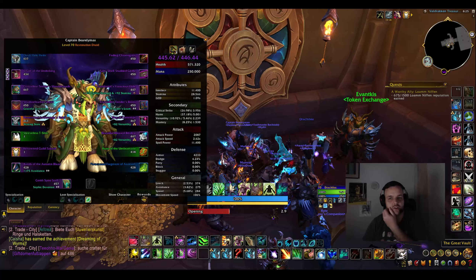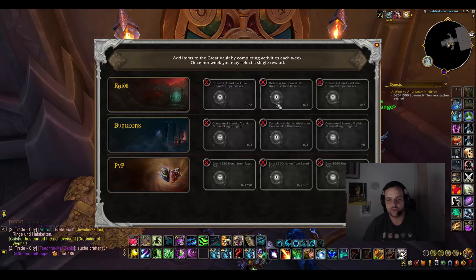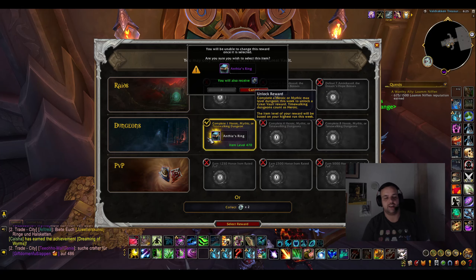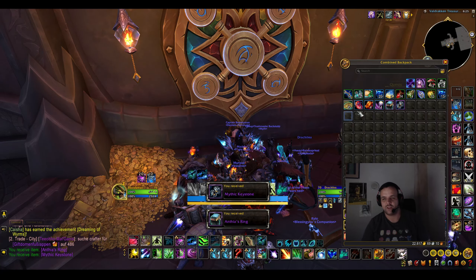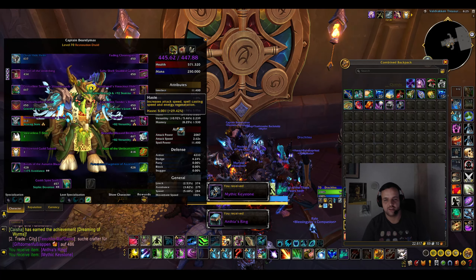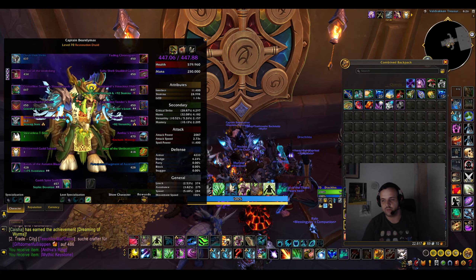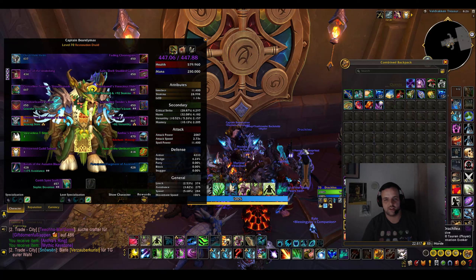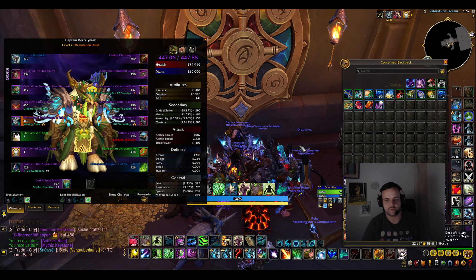We do get a ring — a ring without Haste, which is a little bit unfortunate. I think you always want Haste on Restoration Druid. We're still gonna take it though — the item level upgrade is pretty big over the 447 ring that I have, and that's gonna help with surviving. I did only do two keys, upgraded my key once and then did the slightly higher key I got, so I can't really complain. We're gonna replace this ring and make sure to enchant that after.